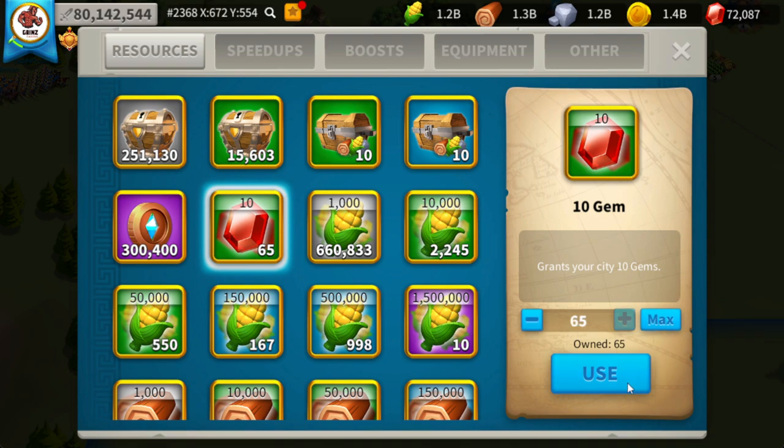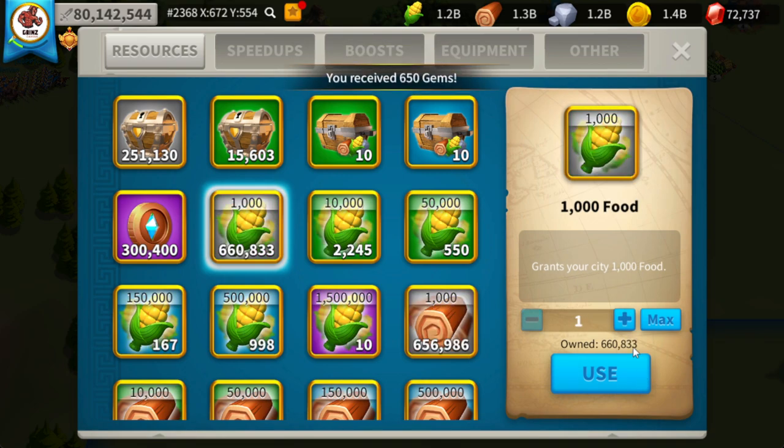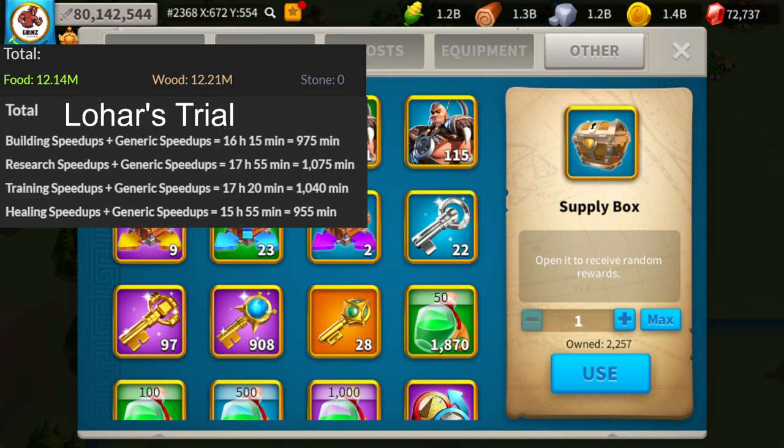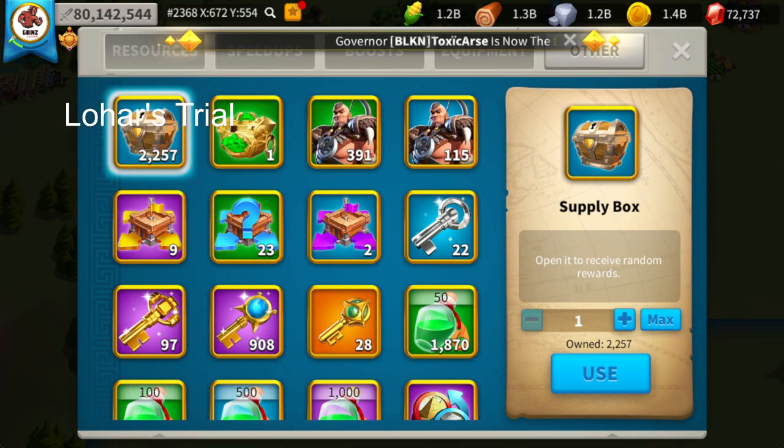So Strategic Reserve gave zero gems while Lohar's Trial gave 650 gems plus the gems earned from defeating barbarians. All in all, Lohar's Trial is a grand slam win — totally a better event than the supply box event from Strategic Reserve, 100%. Spend your AP on your farms especially during Lohar's Trial. 12 million food and 12 million wood from just 650 barbarians is well worth it, and it's an easy decision — Lohar's Trial wins.